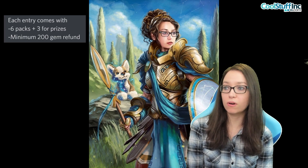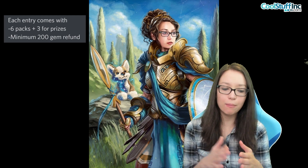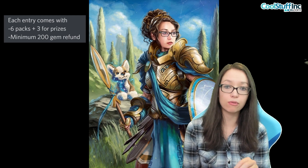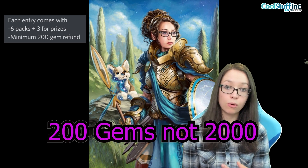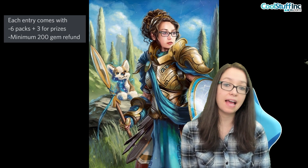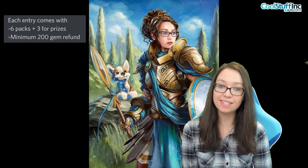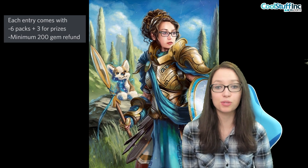Here are the stats for the sealed entry fee: it is 2,000 gems, which is between $14 to $16 depending on how many gems you buy — buying in bulk gets you a discount. You are guaranteed to get six packs in your sealed pool event as well as three packs for prizes no matter how many wins you get. You also get an immediate refund of 2,000 gems for going zero wins. So technically, when building a collection, you can consider this a break-even, and any wins you get are basically a free roll. After subtracting the 200 gems for your zero-win prize, you've only paid 1,800 gems for nine packs — the same cost as purchasing nine packs directly. Every win from there is an extra discount.